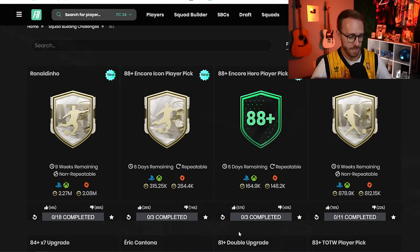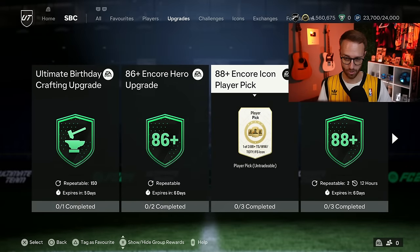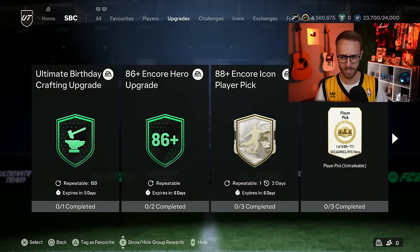Personally speaking, I know that it's cheaper — it's only 85, 86, 87 to get done — and the Encore Icon is more expensive. But I just think that the Icon player picks this year give you the chance of hitting something so much better than a Hero player pick.